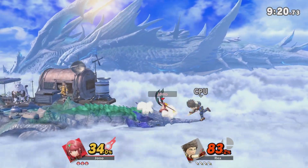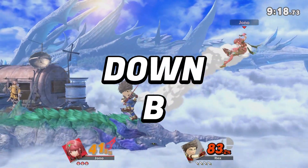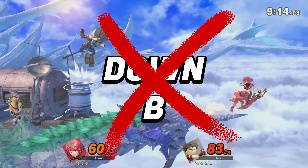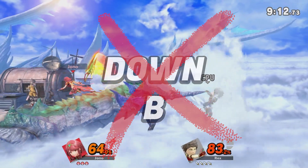For this video, pretend the down B button doesn't exist. I'm not going to be talking about Mythra at all in this video — that will all be for a future video coming up, so stay tuned.